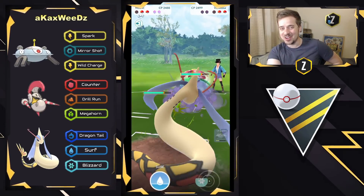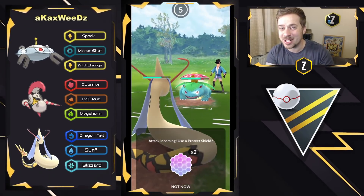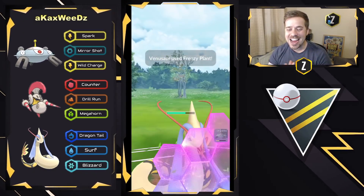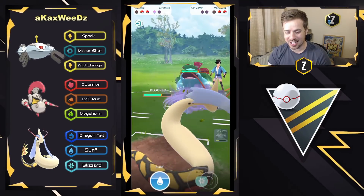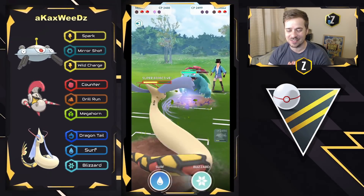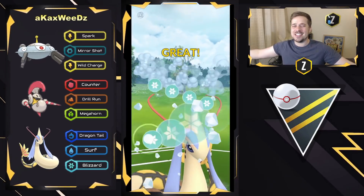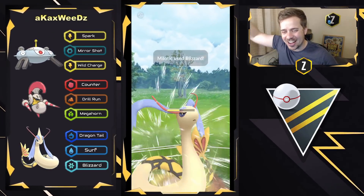You guys see what's about to happen, right? There's zero shields. This Milotic is about to get to a Blizzard. My goodness, we are booming. Here it comes — you guys love to see it. They're gonna go ahead and go for the Blizzard right here. This comes without any doubt that this is gonna one-shot.